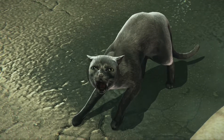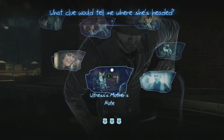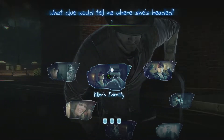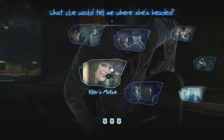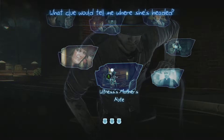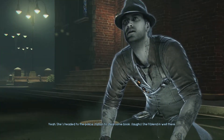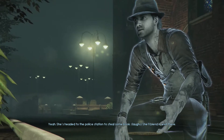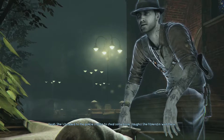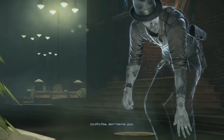Where'd she go? It must have been — she must be heading towards the police station. She's headed to the police station to steal some book. She'll blend in while there. Did you know her mother worked for the police? Fine, don't tell me.